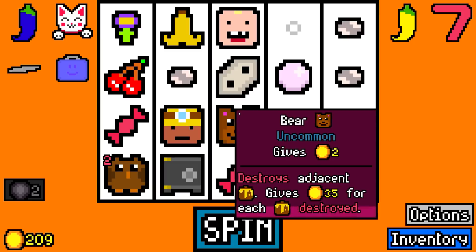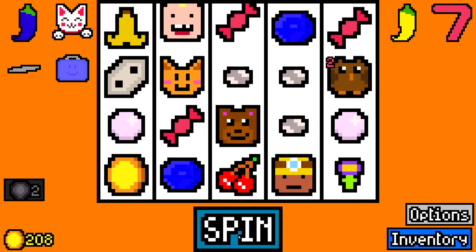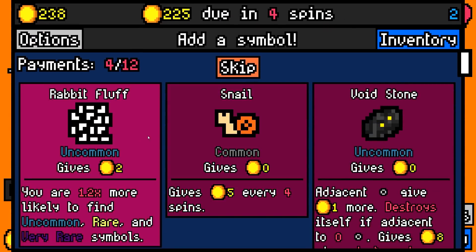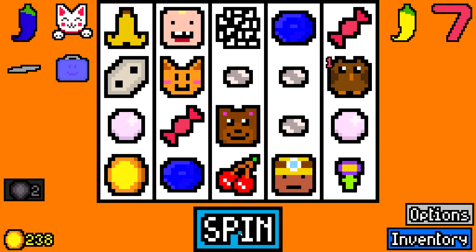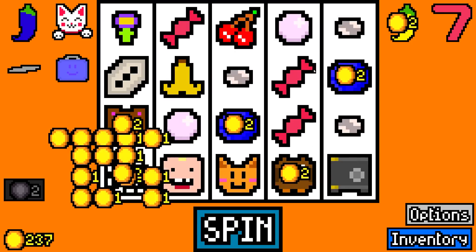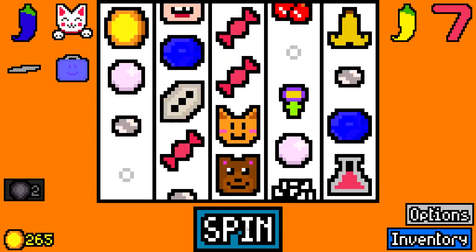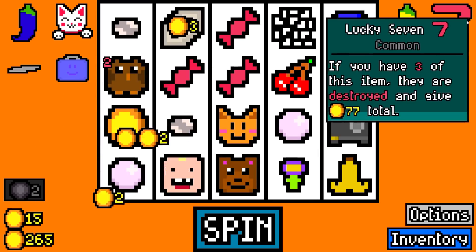Then we're going to go ahead and take a safe because that's going to be destroyed within three rounds. Toddlers are enjoying the candy. I'm going to take a rabbit fluff for now just because it gives two coins and makes me find rare stuff. We already are starting to get lots of luck. A five-sided die is tempting. We're going to take a chemical 7 because I think that's the second one of those we have.